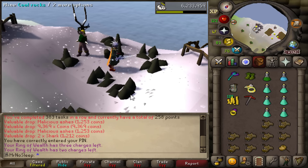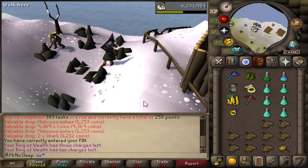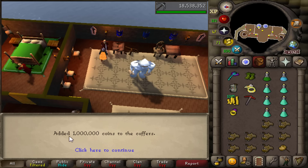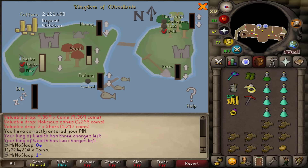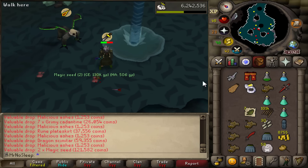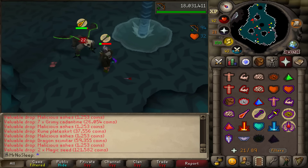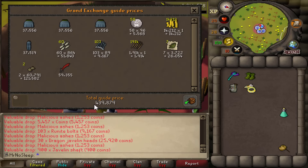No matter how high level you are on your iron man, you always have to check in on your kingdom. I only had 37 people favoring me, so I quickly changed that to 100. This is how I plan to get 99 construction one day - been running the kingdom for many years. I'll give an update on that towards the end of the video.